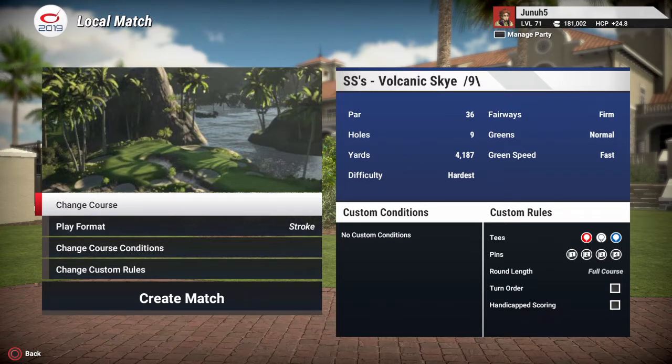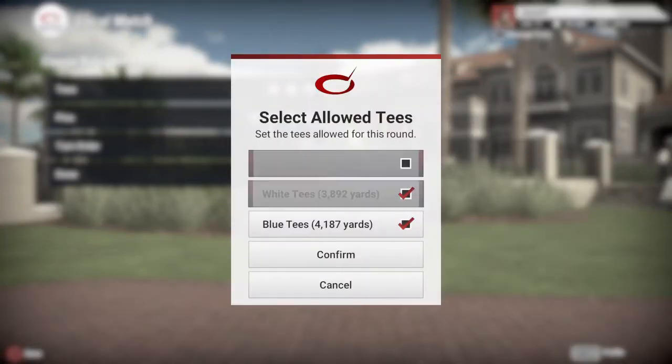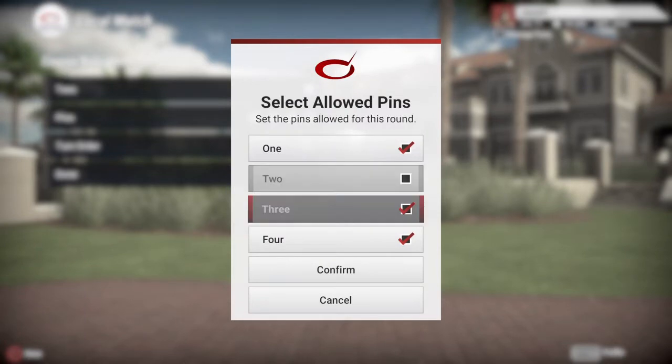Fairways firm, greens normal, greens beat fast. I'm interested to see what this is about. Blue tees, 4187. Well, it's only 9 holes, and we'll go with pin set 1.